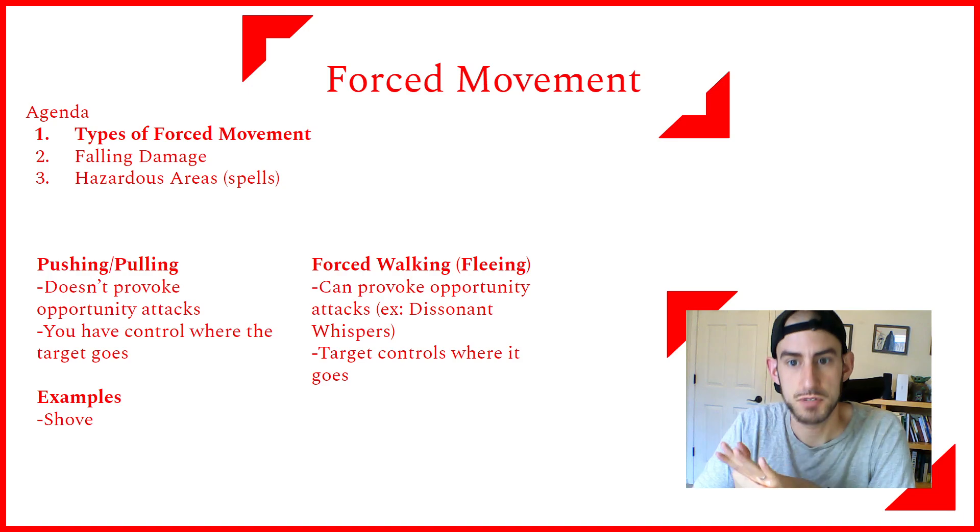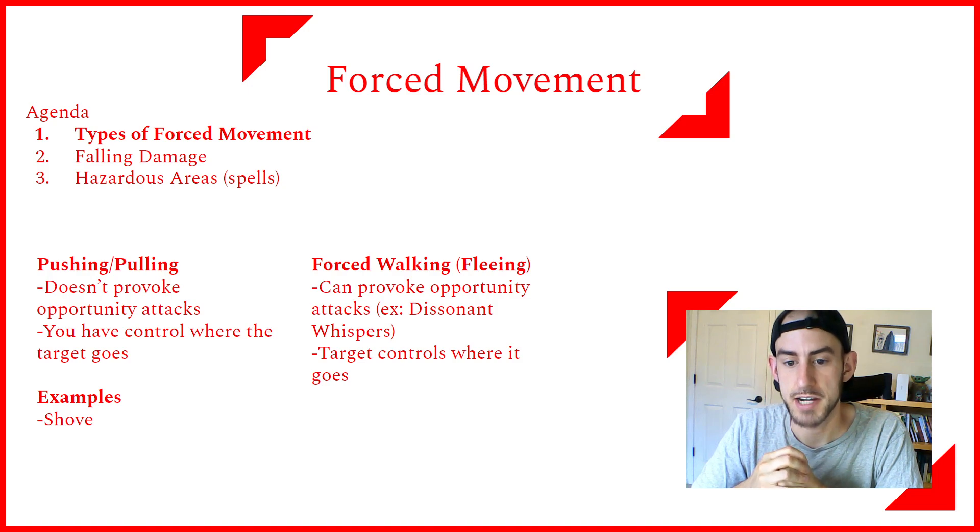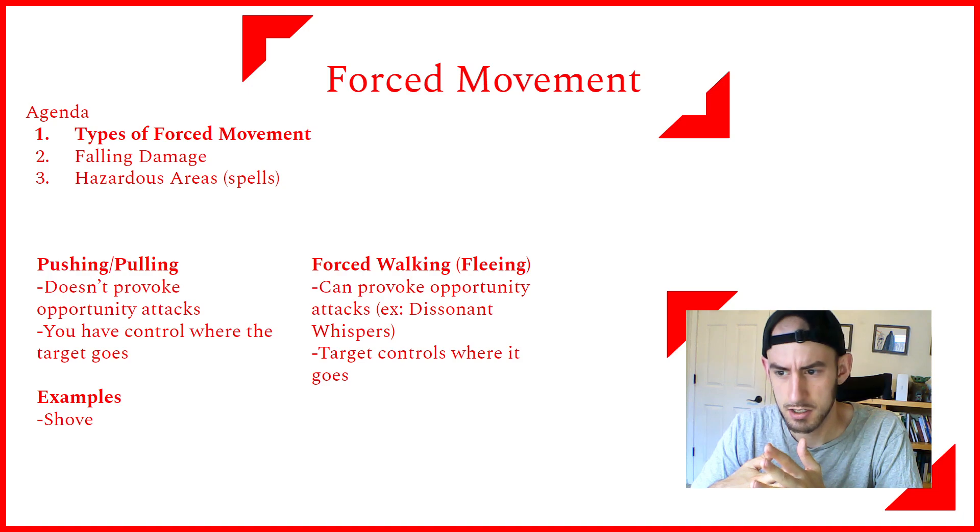Here are some examples of ways you can push and pull. The most basic, that everybody has access to, is shoving. Shoving is a special kind of attack you can read about in the Player's Handbook. If you can succeed on a contested Athletics check, you can either push them five feet away from you or knock them prone.